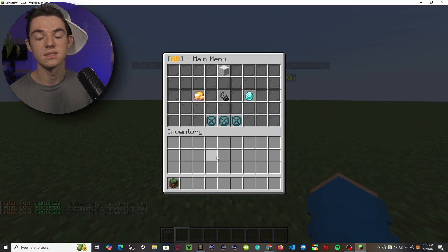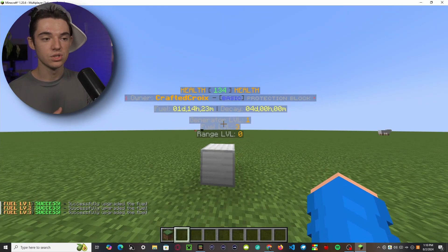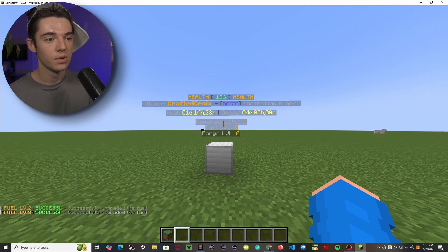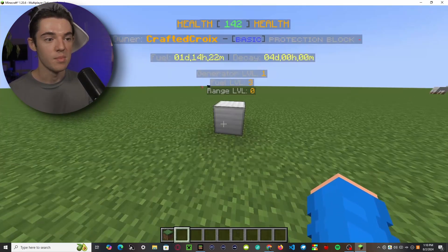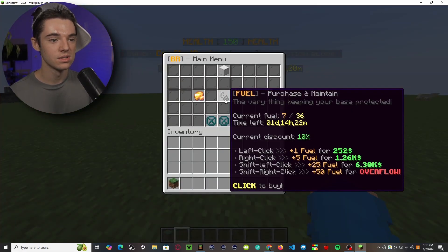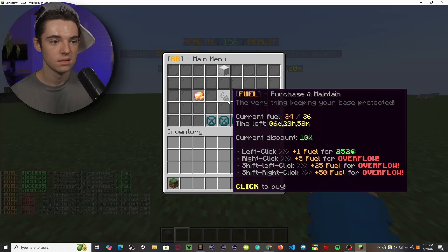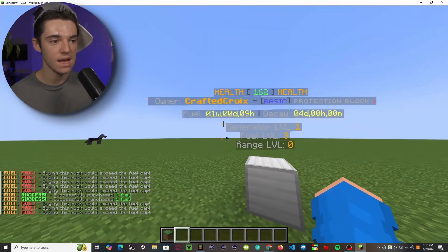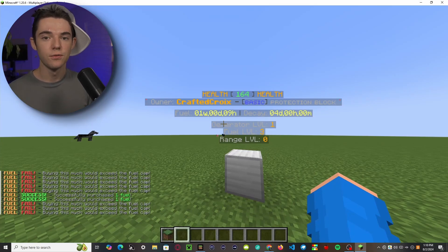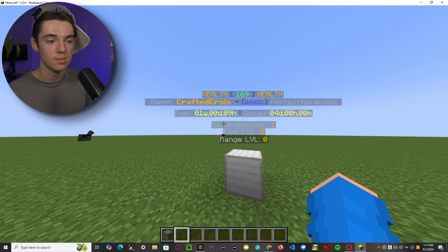The fuel mechanic works like this: in one day and 14 hours the protection will start to decay, and once it's done decaying, players will be able to edit your base. You can add more fuel to extend that. This is really good for making players keep logging into your server to add fuel so their claim doesn't disappear.